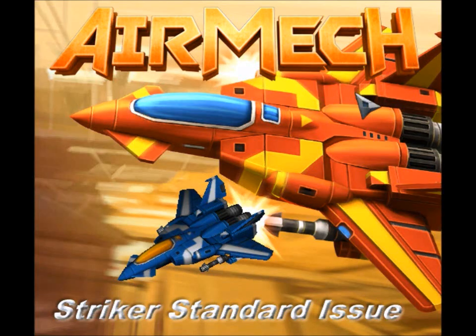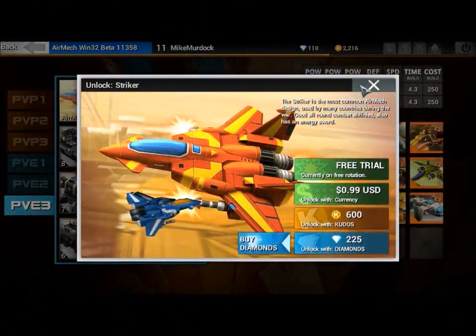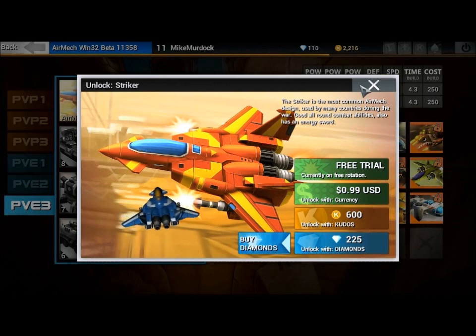Hey all you flight jockeys and nuggets, my name is Silvercreep and I'm going to be talking to you about the Air Mech Striker Standard Issue. The Air Mech Striker Standard Issue is the primary flight craft you will be receiving when you begin Air Mech. It's an all around good fighter with decent speed, defense, and firepower.